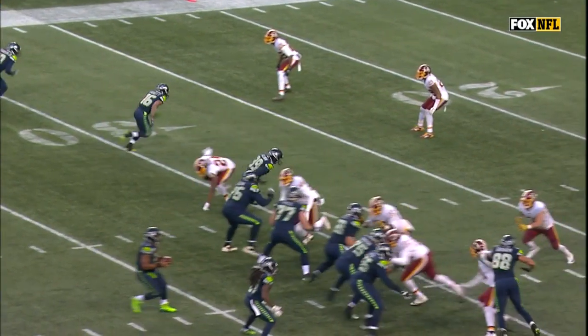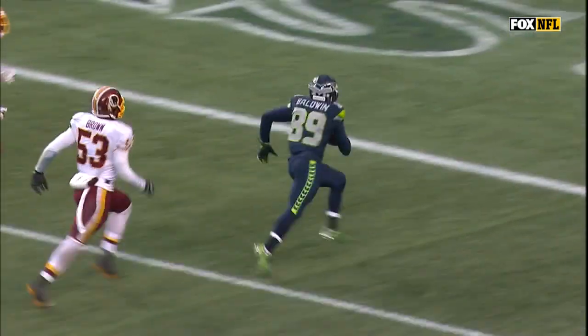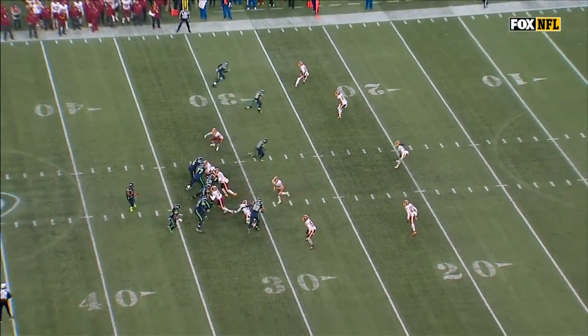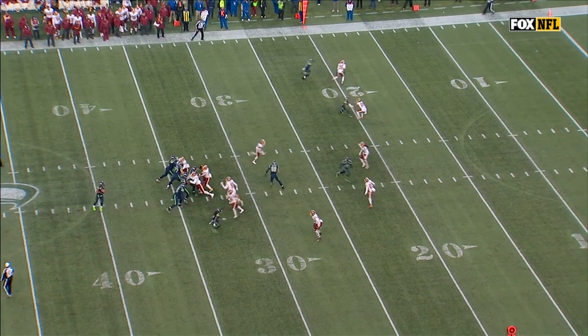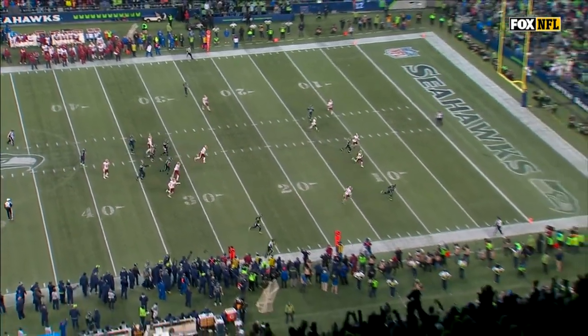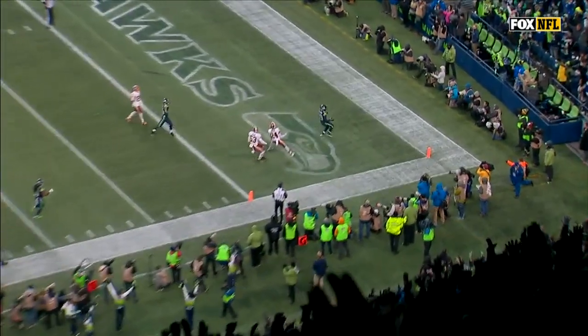So watch Baldwin — look at how he got through Josh Norman. That was one of the better moves at the line of scrimmage you're going to get against one of the better corners in the league. Norman's in press coverage, and Baldwin — watch him right here. See that? Norman came up to stab him, or punch him at the line of scrimmage to hold him there and knock him off his route. He gave him what they call an arm over, or a swim move — over the top, ran through it, and now he's free into the secondary.